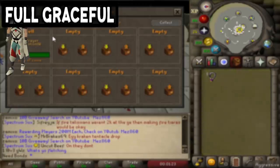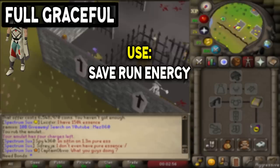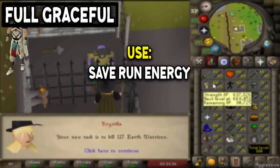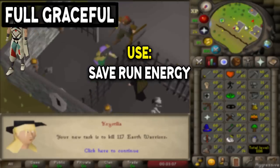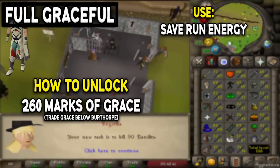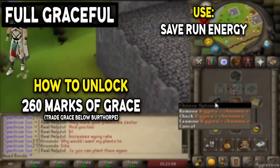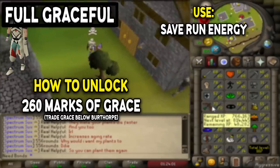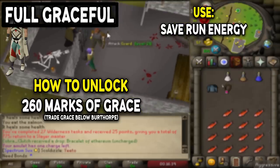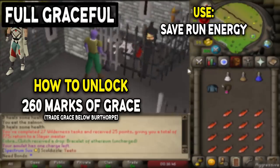Next is the full Graceful Set, obtained through agility. The set has negative weight so you can carry more without feeling as heavy, and when idle or not running you regenerate run energy 30% faster — very helpful for moving around the game efficiently. You need about 260 marks of grace to get the full set. It's useful for a huge range of skills: farming, runecrafting, questing — anything where you're constantly moving and burning stamina. Agility is a useful skill anyway, so by the time you have graceful, you'll be well on your way to other agility goals too.